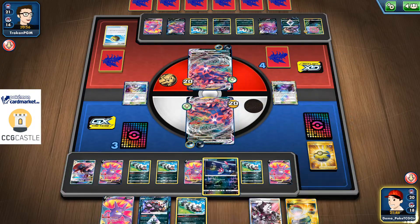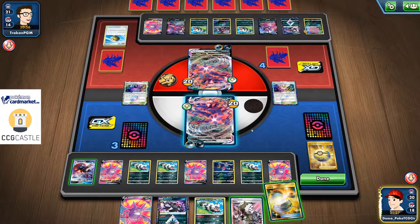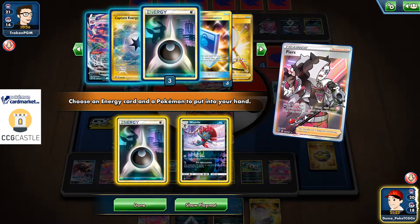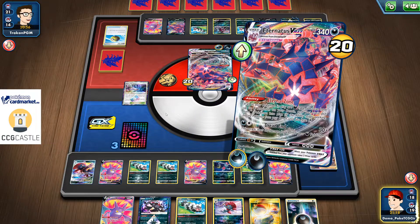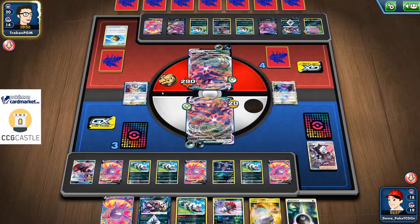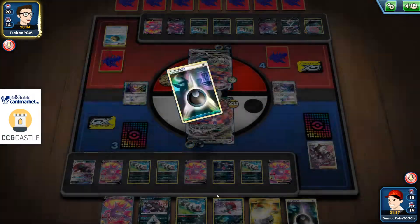I completely forgot about attacking with my Weavile. There are too many cards in hand. With that being said, I'll use Pierce to get these two Darkness energy, and I will use Dread End for 270 — so I can finish him with Weavile. But I think I've discarded all three Eternatus VMAX — wow, I'm such a fool. Never mind, I can still win this game by attacking with Crobat Wee for example.